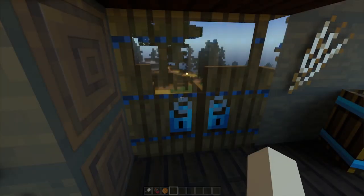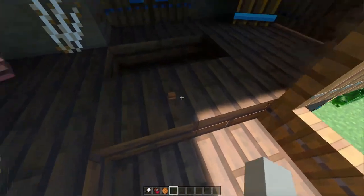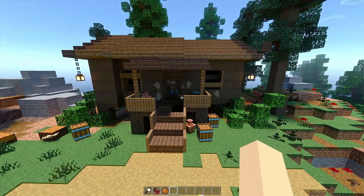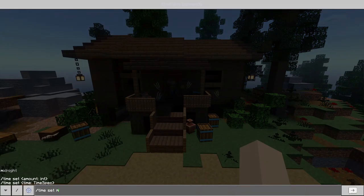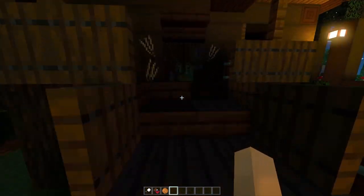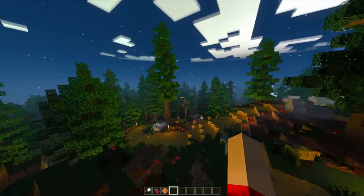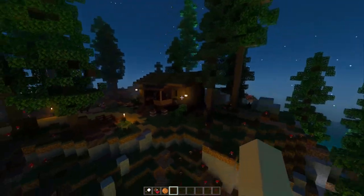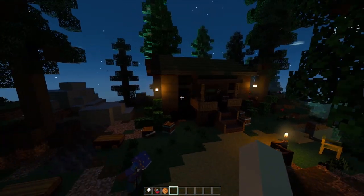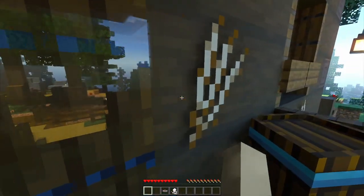The doors are solid doors, there's no actual way to get in. What if it's midnight? Let's try setting the time to midnight. Middle of the night... is there anything we can do now? It doesn't seem so. It appears this might just be a little house to poke around in — it looks like it is just a normal house.